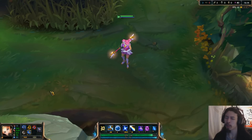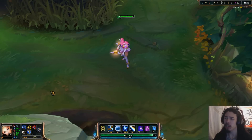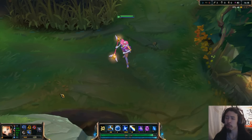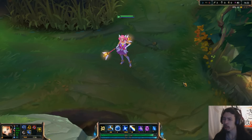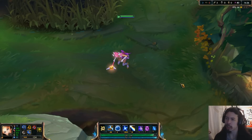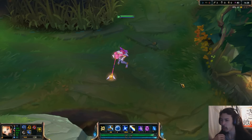Hey guys, Ponce here on the PBE, here to bring you a preview of Star Guardian Lux, the new 1,350 RP Lux skin. This is probably some sort of reference to the Magical Girl anime series, like Sailor Moon and Madoka and stuff like that.